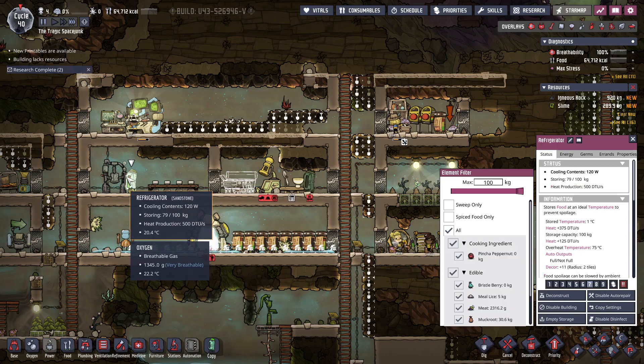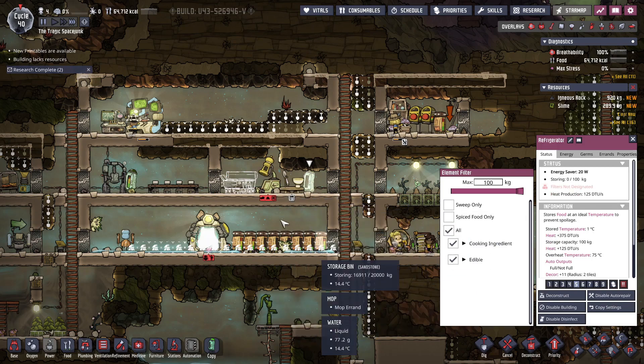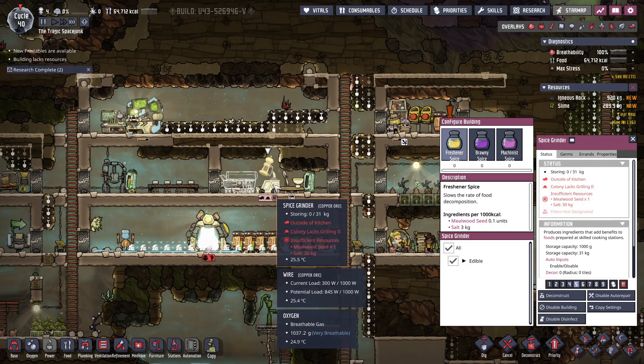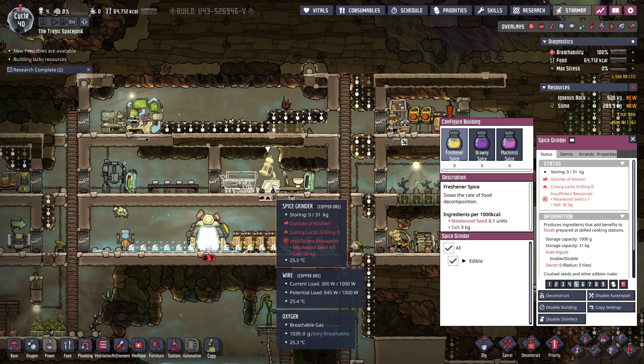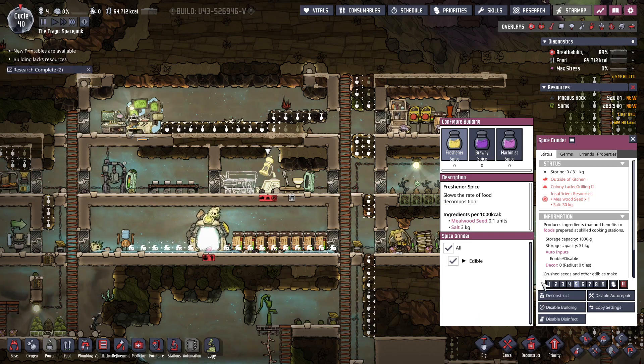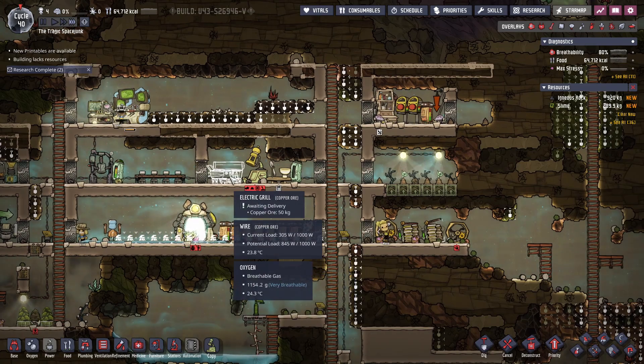What is this one storing? Cooking ingredients and edible — yeah, might as well do the same here. Insufficient resources. Can we just disable this building for right now? Yeah, just disable it for right now. It's not that big of a deal. That needs copper.